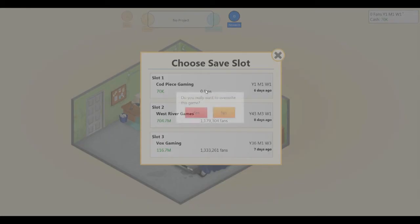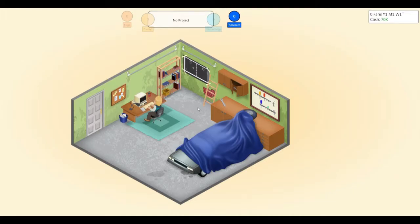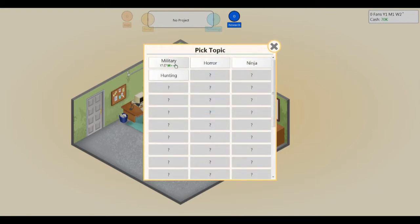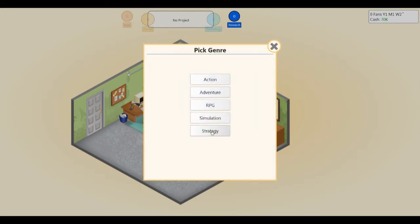So let's import previously gained hints. Get rid of Codpiece Gaming. Alright, so to start off the game you are alone in your garage. Develop a new game, pick a topic. What do we have? Military. Great, let's do strategy.